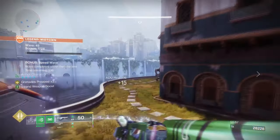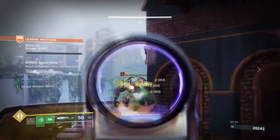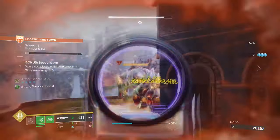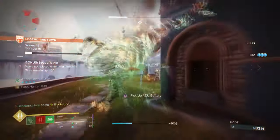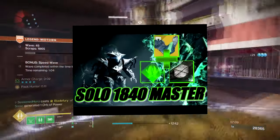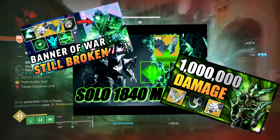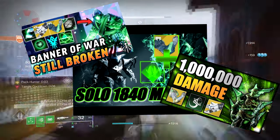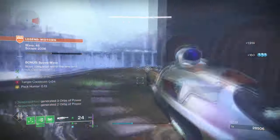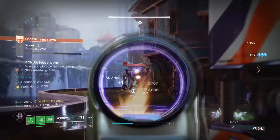It is quite common to hear that the best Strand Titan build consists of a Banner of War, 1-2 Punch Shotgun, and Synthoceps. If you don't believe that, take a look at the vast amount of solo dungeon runs done by players who use this to maximize damage while also having a large survival rate. When it comes down to these types of builds, not everyone can master them for Legendary Endgame content.